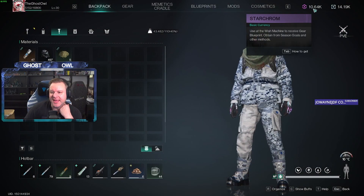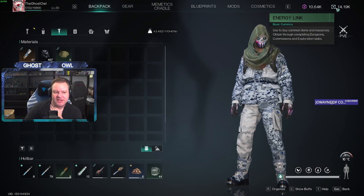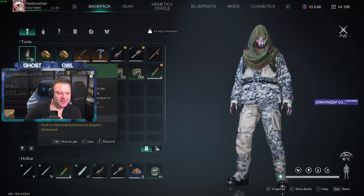I've got 10.64K star chrome and 14K energy link. I've got a chaos seam lantern now as well.